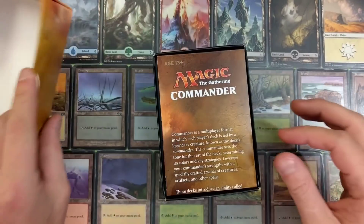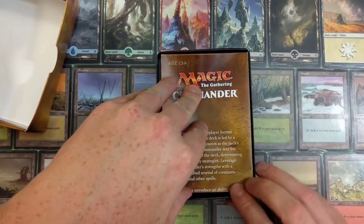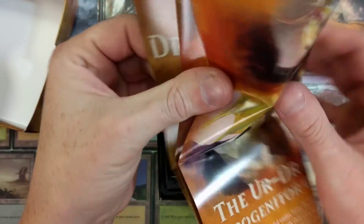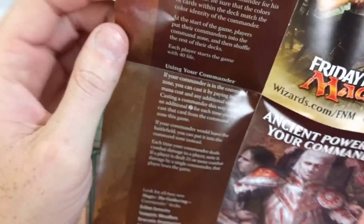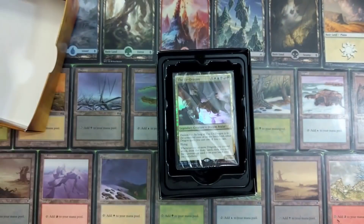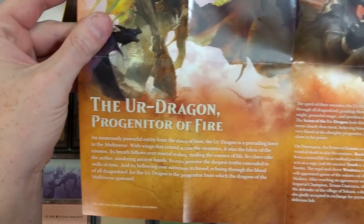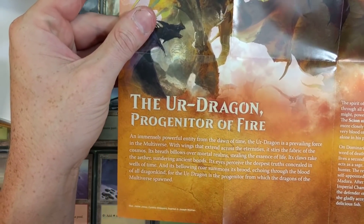It comes with one of these - oh, it's a big something! Look at this big something. Oh, that's pretty cool - the Ur Dragon, Progenitor of Fire.